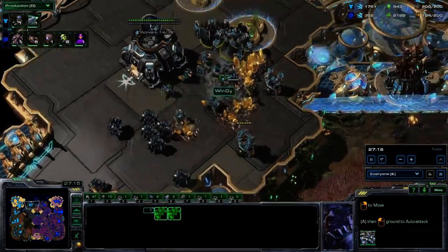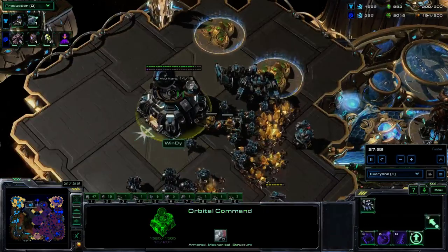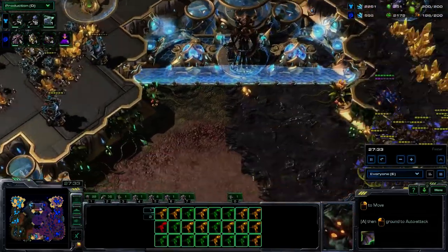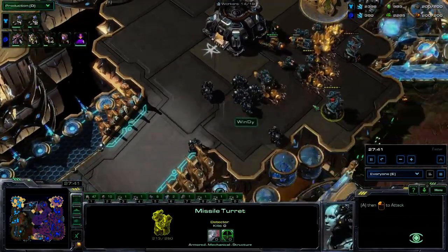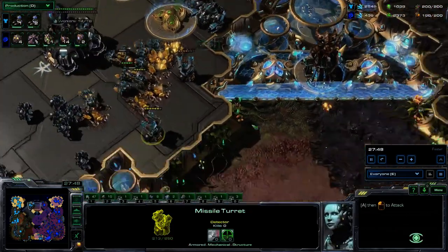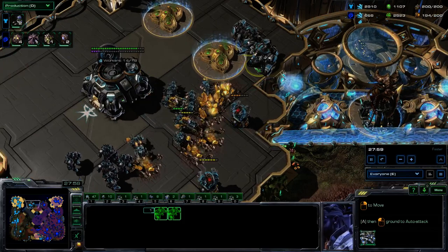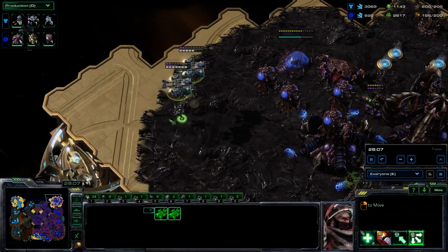The mutalisks are doing massive damage to Windy's production, but two thors are saying 'no access denied' — there'll be no harass at the high yield. Plenty of missile turrets and thors are going to be slowing down the party there. Suppy tries to take a bite out of the pie but discovers it's more like a baseball bat — when you fly over a hill expecting juicy SCVs to pick off and instead come face to face with two thors and two missile turrets, that's the definition of a bad day for mutalisks.